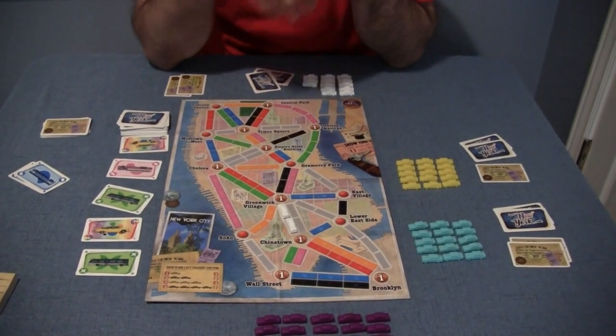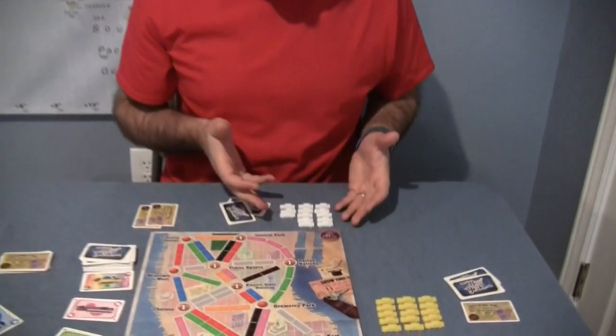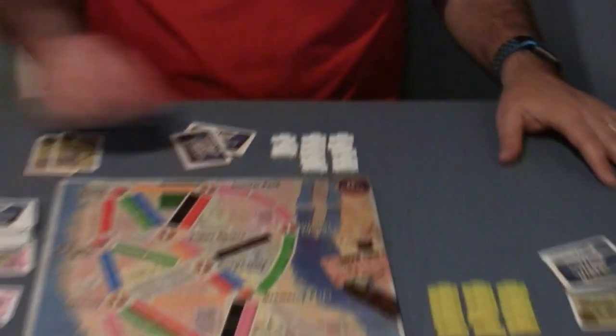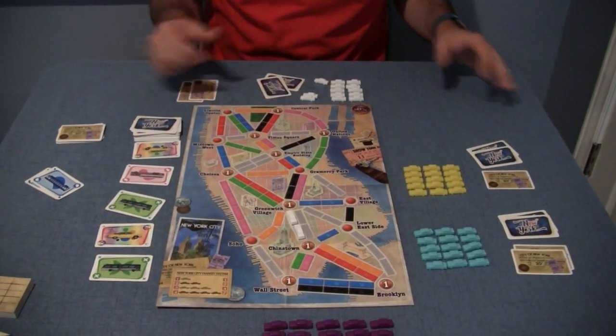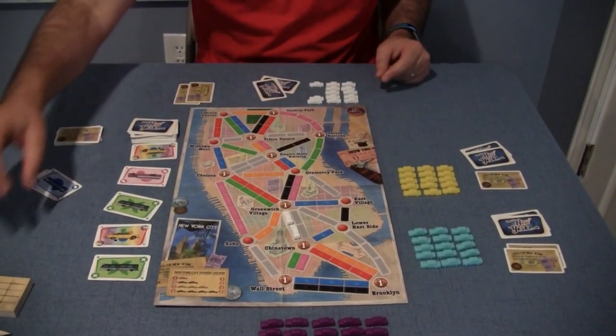Turns go pretty quickly because you're either drawing cards, claiming a route, or getting destination tickets, and then it's on to the next player. You've only got 15 taxi cabs, so once those are placed the game goes fast. The game ends when someone is down to their last two taxi cabs — at that point everybody gets one final turn, and then you score it up.